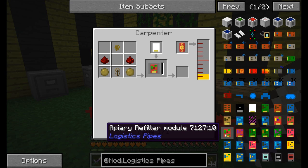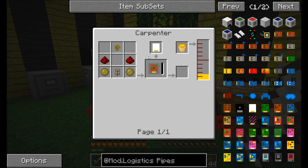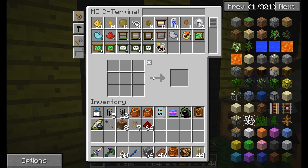The apiary refiller module is cool, but it requires pollen - which is why I had to wait until I produced all those industrious bees that started making pollen for me before I could really start working on this. It requires a little bit of honey inside a carpenter with a blank module, and you're going to need pollen, propolis, and a wooden transport pipe, and some redstone. So I'm going to need a pipe, wooden transport pipes, and I'll grab a stack of redstone. We'll also grab some propolis - you can see we've been getting a lot - and pollen. You can see how much time I've spent working on these bees.